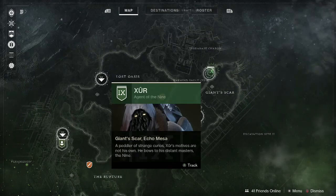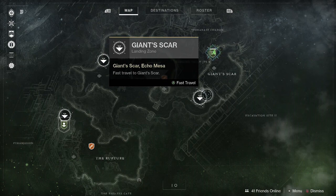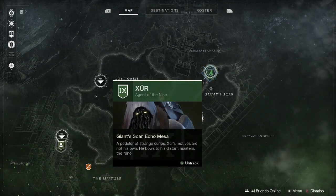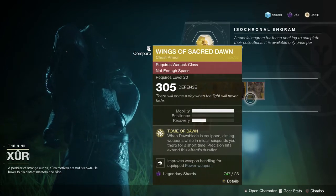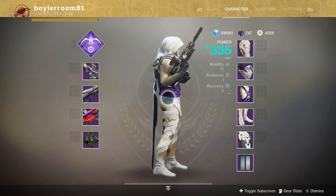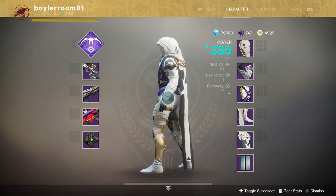That's it for this week. Xur is on IO in the Giant Scar — you can mark him on the map. If you spawn in the Giant Scar, turn slightly to your right, go through the tunnel, turn left, and you'll see a cave on the far left — he's inside. He has the Merciless, Young Ahamkara's Spine, Mask of the Quiet One, and Wings of Sacred Dawn. Please subscribe, hit like, and you can find me on Twitter, Twitch, and Instagram at BoilerRoom81.